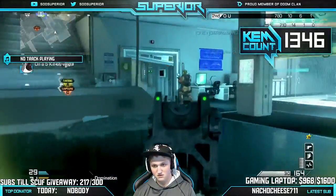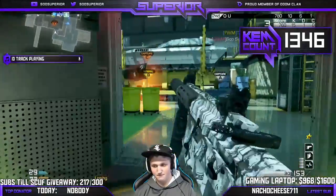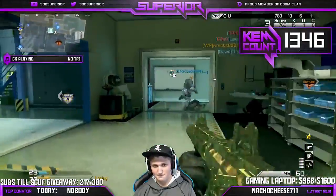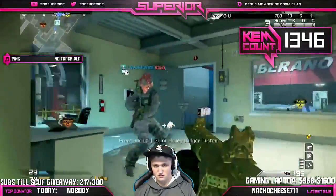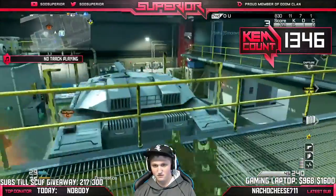Real quick before we start — I might refer to the spawn a lot in this video. Where the spawn is: it's right down the stairs to the left by the little help desk thing in the corner. So when I say the spawn, you know what I'm referring to. Without further ado, enjoy the video guys, and let me know what maps you want to know how to spawn control or spawn trap on in Domination.